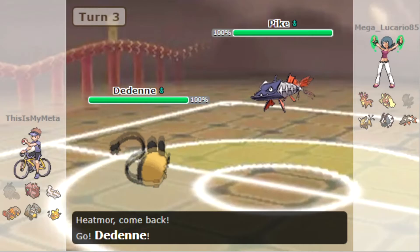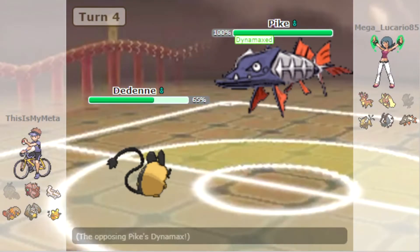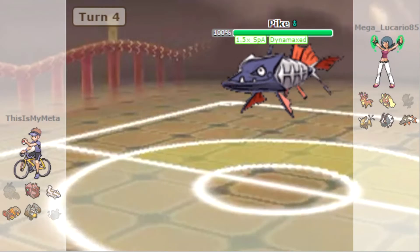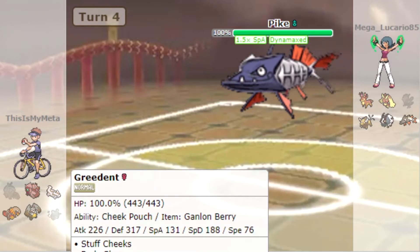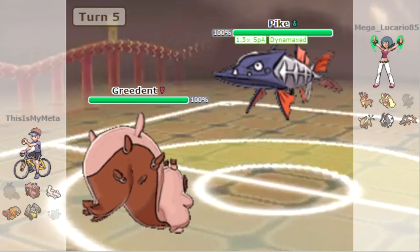Although we've got the Cheek Pouch heal I suppose. Dedenne tanks it like a boss — let's Nuzzle on the switch, presumably it'll switch here. Nuzzle on the switch, paralyze whatever comes in — oh, it's just Dynamaxing! Going for Max Ooze and it takes us out. Now I don't know what we do — I think we've got to go into Greedent, maybe the only one who can tank these. Definitely slower so we go for Stuffed Cheeks.